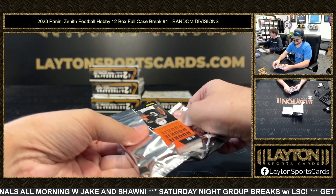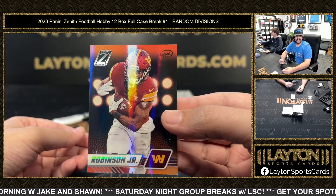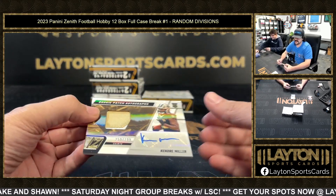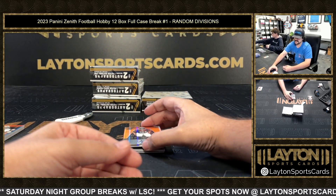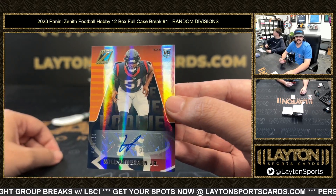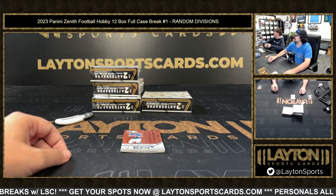To 50 Brian Robinson, NFC East. RPA NFC South to 299, Kendrae Miller for the Saints. Nice one here — AFC South, Will Anderson to 299, rookie auto for the Texans — that's the rookie defensive player of the year. Will Anderson to 299.